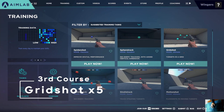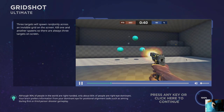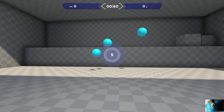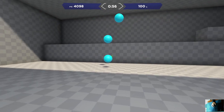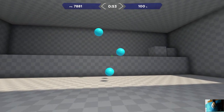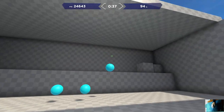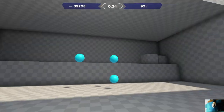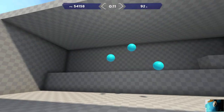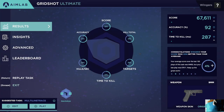This is obviously the basic one in every single aim training — Grid Shot. Not really much to explain here, it just helps with all flicking, movement, everything. I'll do a quick run through. This is actually my worst one. That was a terrible run. As you can see, this is my worst one that I do — I need to work on this.